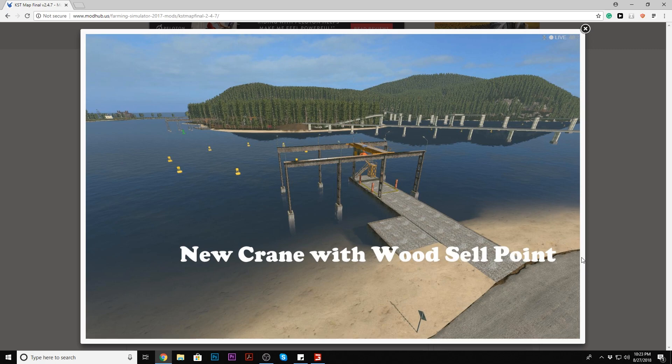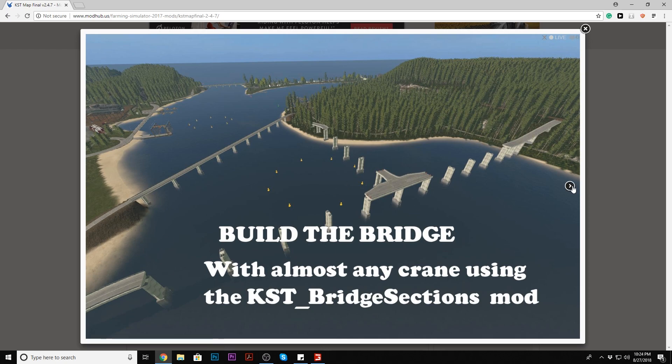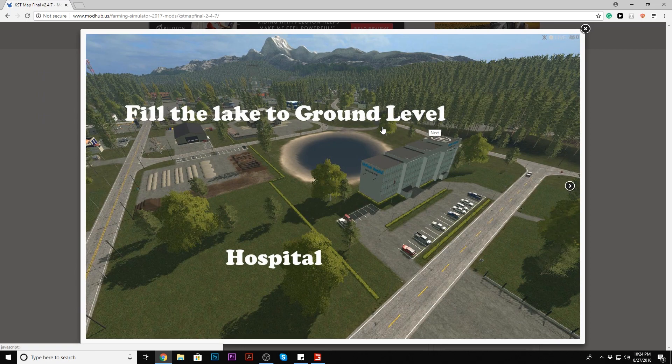There's a new crane with a wood sell point — sweet, on the lake or ocean. You can load it up over here and sell right off the lake. You can build the bridge with almost any crane using the KSC bridge sections mod. There's also a new landing site — nice for logging. I think they added a plow to the train. The mansion is still there. You can fill the lake to ground level, which sounds really cool — I'm guessing you've got to get water from another point. Might be moving the construction business here.